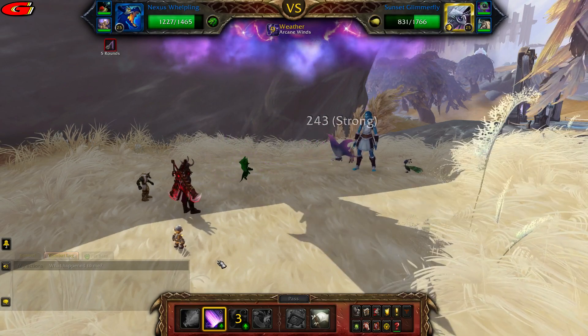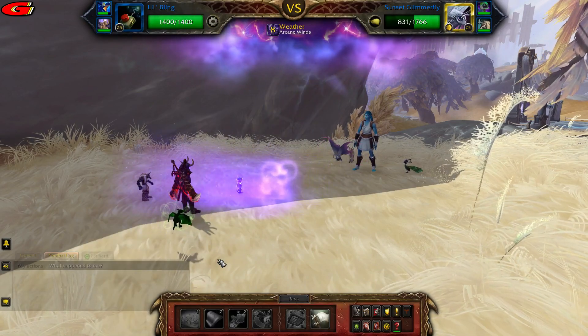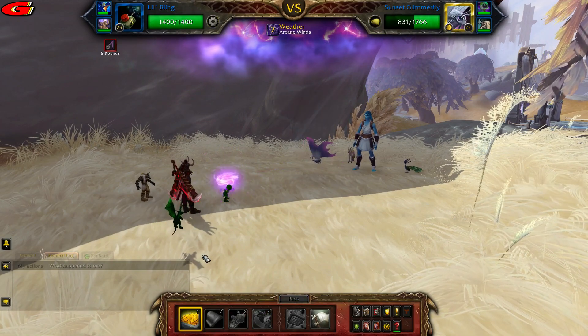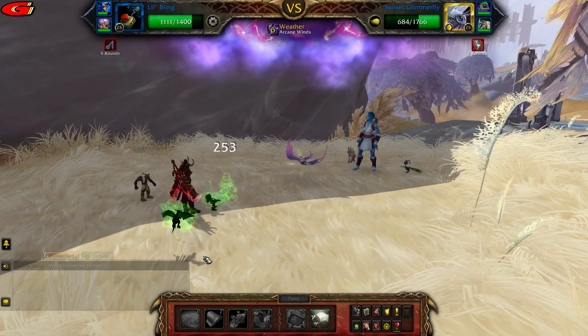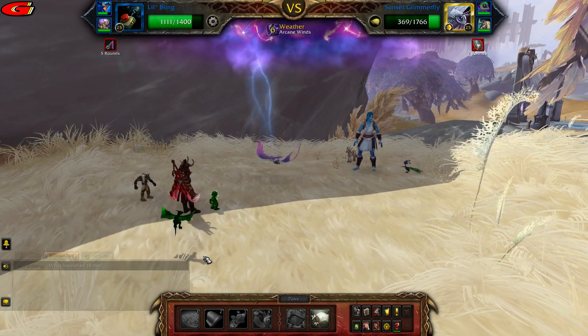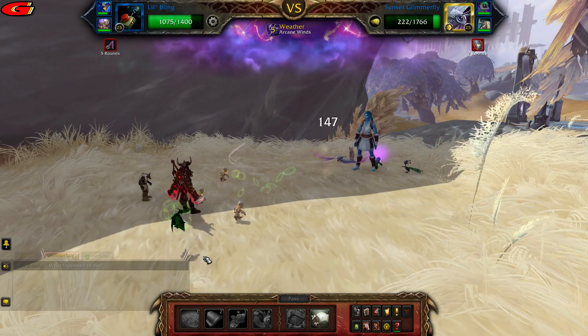Your pet should be swapped out, so cast Inflation. This should be enough to kill the first pet.